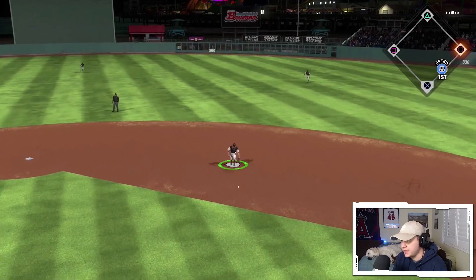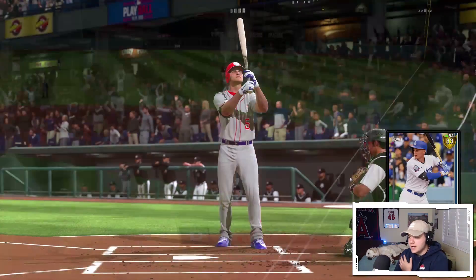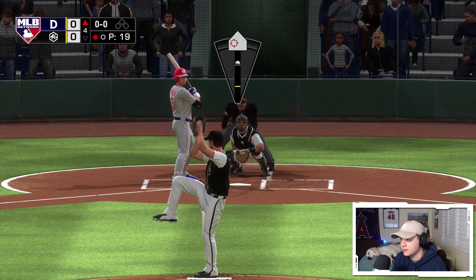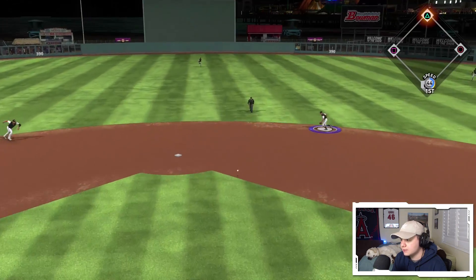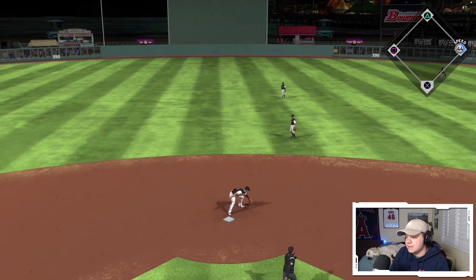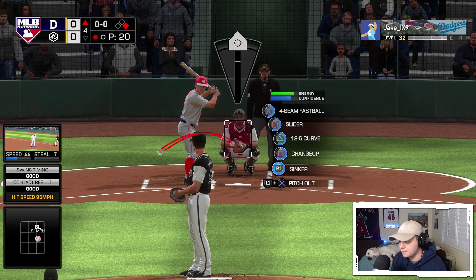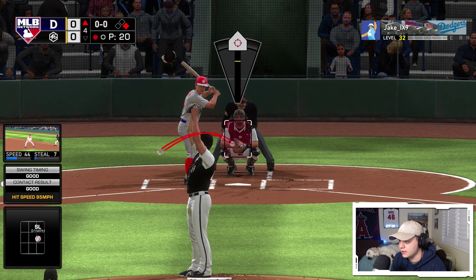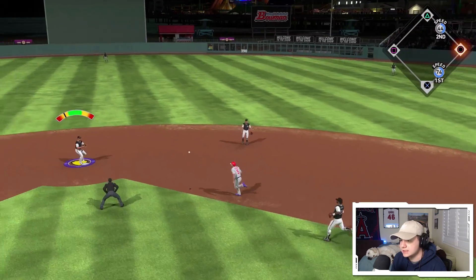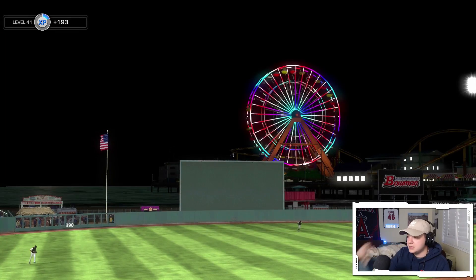He's swinging first pitch — he's got 99 speed, you better get that. Hornsby scaring me out there. I didn't even realize his creative player had 99 speed until he was already two-thirds of the way down the line. That's the first hit — Corey Seager times that slider well. I've got to keep pounding the fastball and sinker because this guy is going to lay off off-speed. Double play — Eddie Murray gets it started.